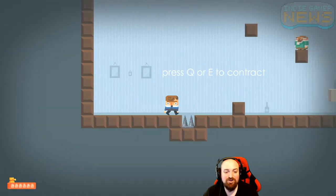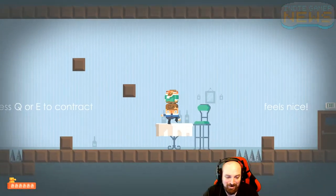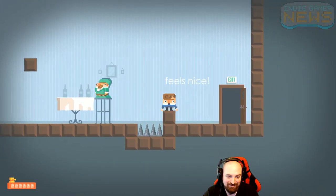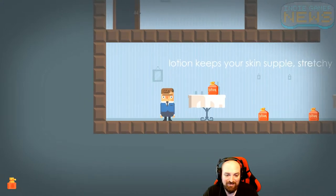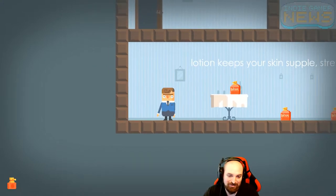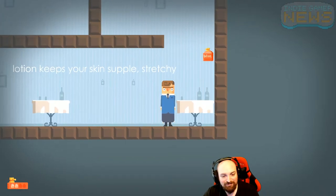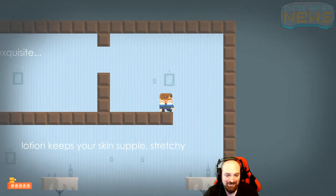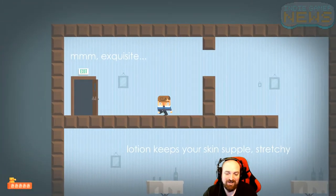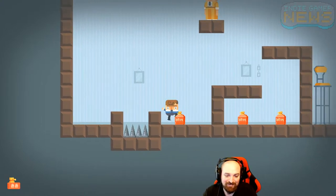Now for the main mechanic — use the arrow keys to extend. Press Q or E to contract. So we'll extend up to this fella and then contract and shrink down. This is based on how much lotion you have. They gave us full lotion for those, but for these we need lotion, so I only have one extension. You see the lotion down there in the bottom left corner.